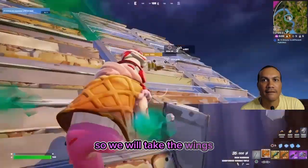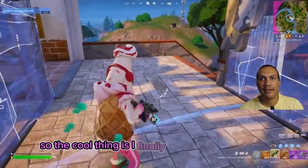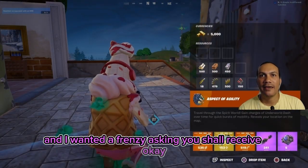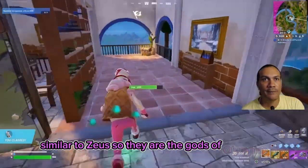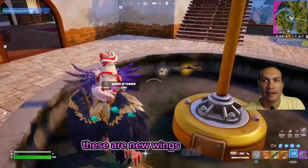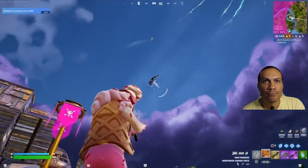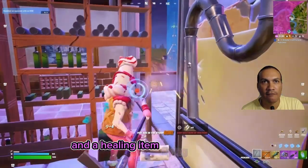We'll take the wings. I would like some shield though. The cool thing is I finally got the Cerberus shotgun - I wanted a Frenzy. Asking and you shall receive! Okay, aspect of agility - similar to Zeus. So they're the gods - Cerberus and Zeus. These are new wings and I need to take them right now. There's a half shield - okay, it's too late now. Are we going to take the shockwave grenades? We'll fight like this. At least I've got an escape item, a healing item, and a flying item.